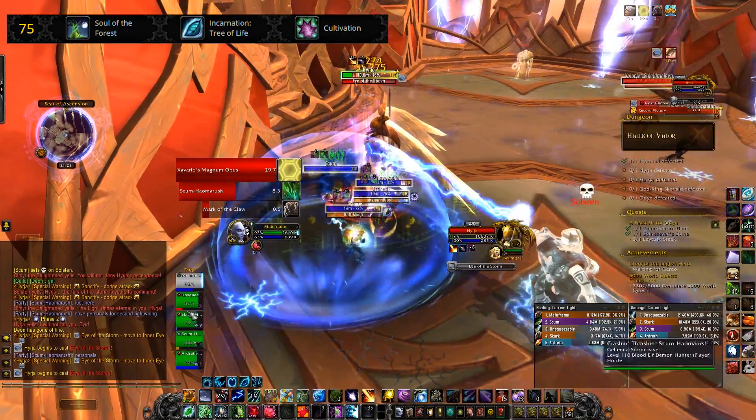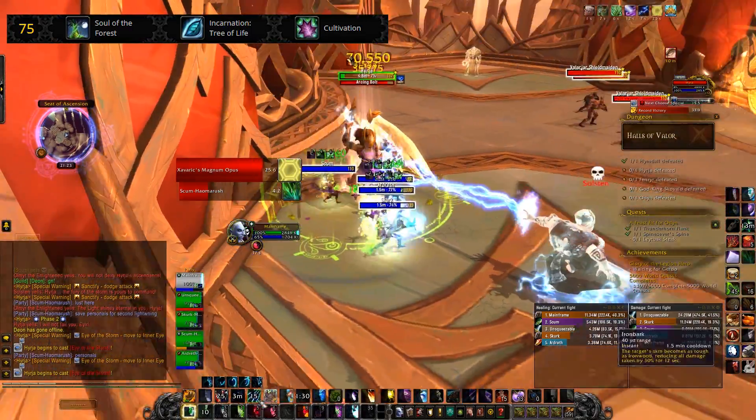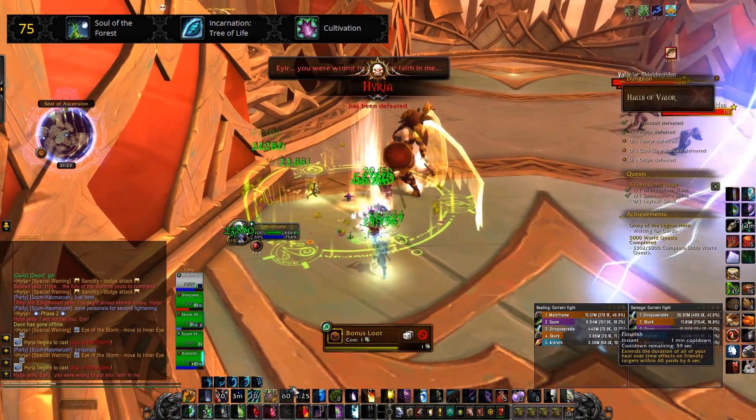Cultivation causes Rejuvenation to apply an additional heal to the target when they fall below 60% health, healing them for 144% spell power over 6 seconds.